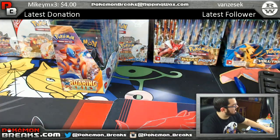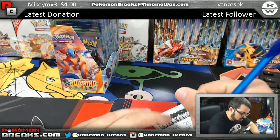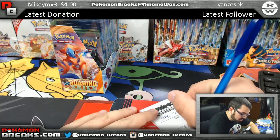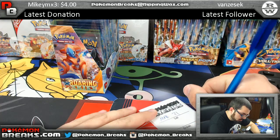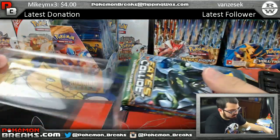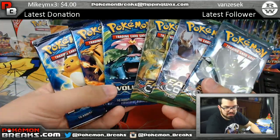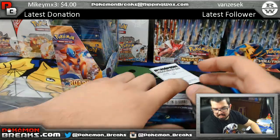Next up we've got Justin. Mystery pack break 21 going out to Justin. Justin, you have got Fates Collide, Fates Collide, Fates Collide, Evolutions, Evolutions, Evolutions — six packs.